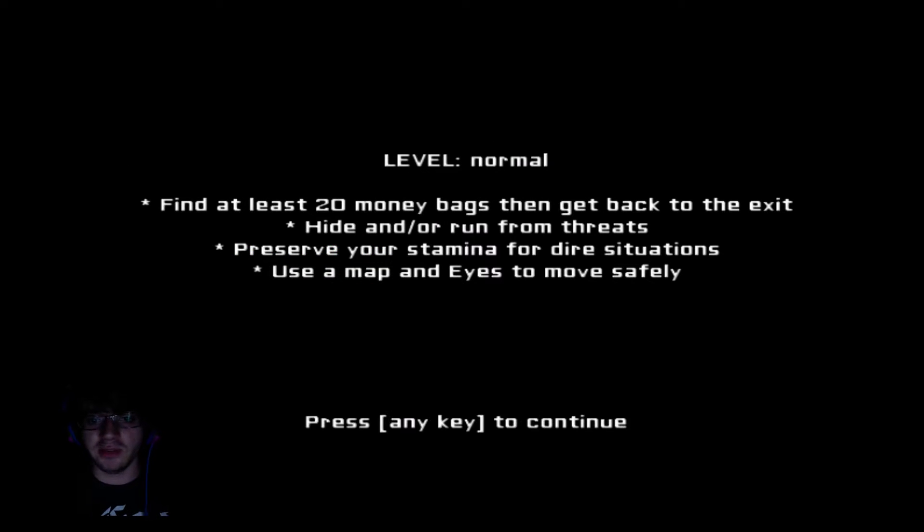Alright, level normal. Find at least 20 money bags then get back to the exit. Hide and/or run from threats. Why am I going inside a house with threats? Preserve your stamina for dire situations, and use a map and eyes to move safely. Well, I plan on using my eyes, so yes, that should help. Any key to continue.